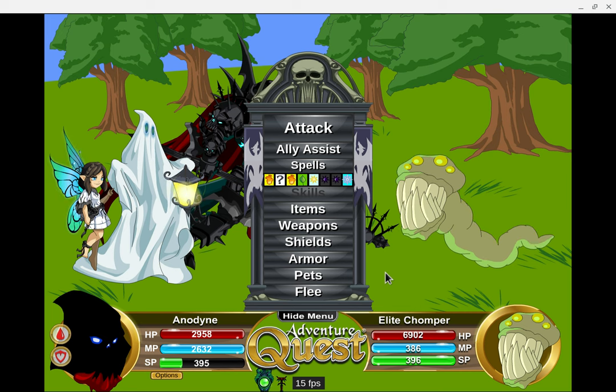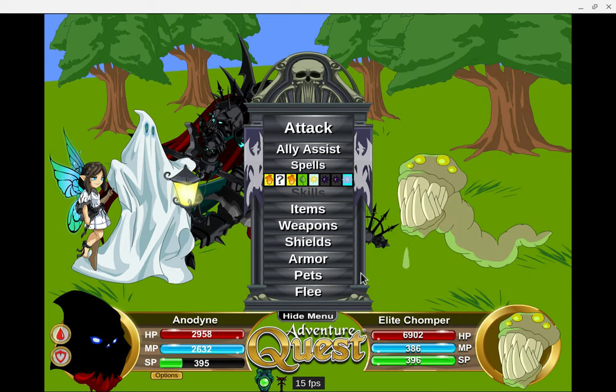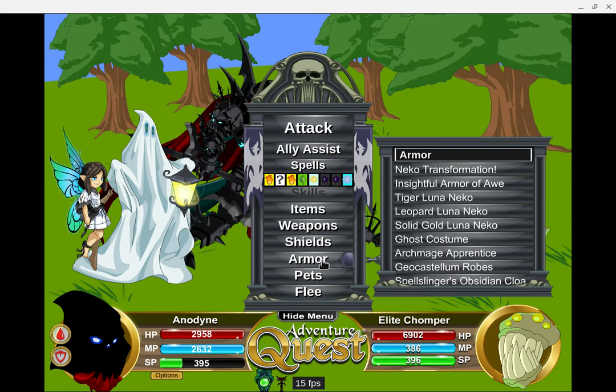It still wouldn't beat anything in damage with a normal spell, but the damage now with all these boosts makes it worthwhile to use. One boost you could use: what if you had nothing but spellcaster armors? There's now Spell Slingers for darkness, Archmage Apprentice for water, Angel Robes for light, and the two Necromancer Cavaliers — the ice one and the wind one — so that's five of the eight elements. There's also a fire-based one from two Frostville events ago, though I think the design is a bit off.